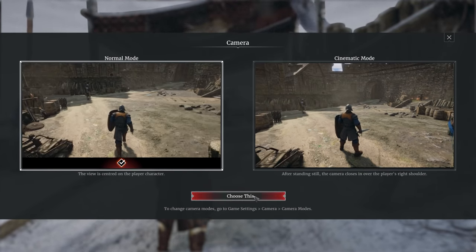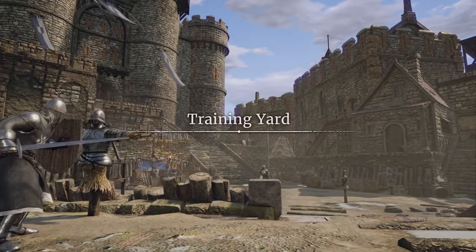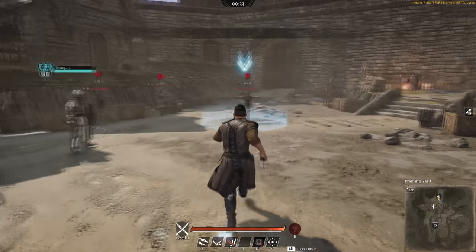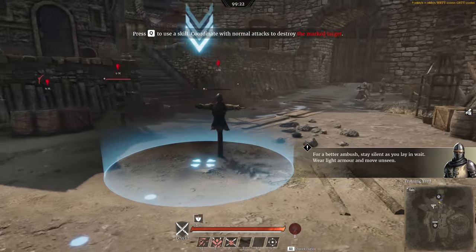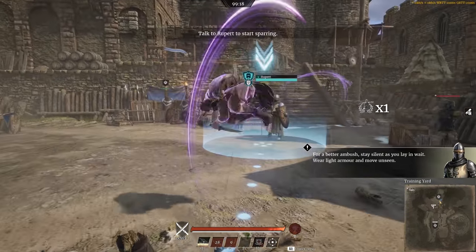I prefer to play with normal. Next we're sent to the training area where you're able to test each of the 10 weapons you have access to in this game. At launch there were only 8 weapons, but since then dual blades and short bows have been added. At this point I highly recommend you spend a good amount of time picking the right weapon, as they each feel completely different and you might not enjoy the game as much if you don't pick something that fits your play style.